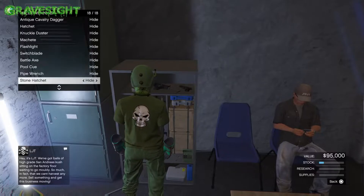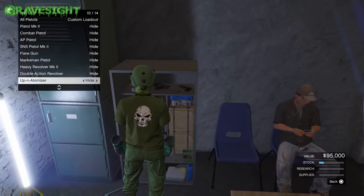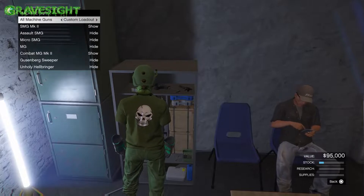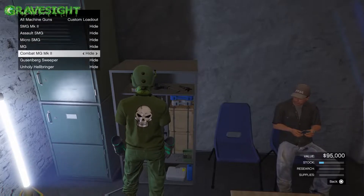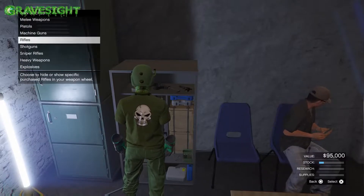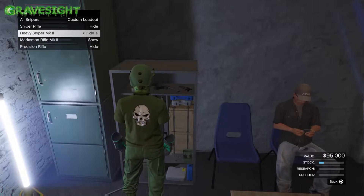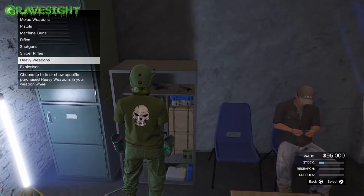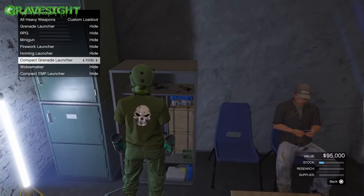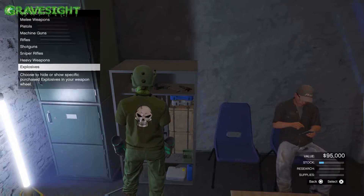The first thing we're going to need to do is visit our gun locker right over here. We're going to need to go through and hide every single one of our guns — go into the pistol section and make sure everything is hidden, then go to the next section and so on, until we hide every single gun except for the minigun. Set the minigun to show, but every other gun has to be set to hidden.